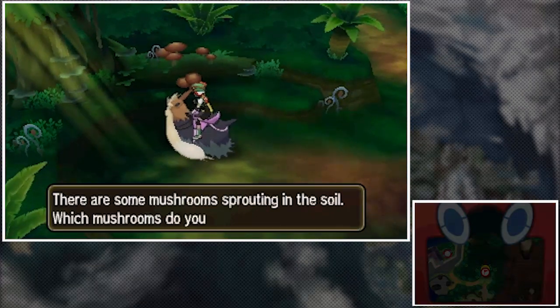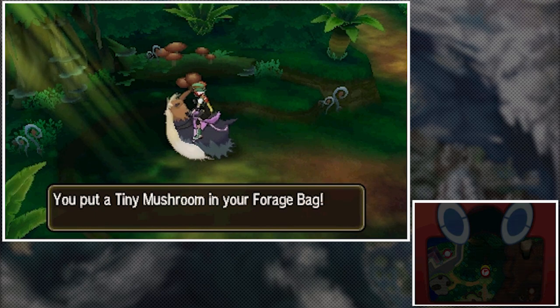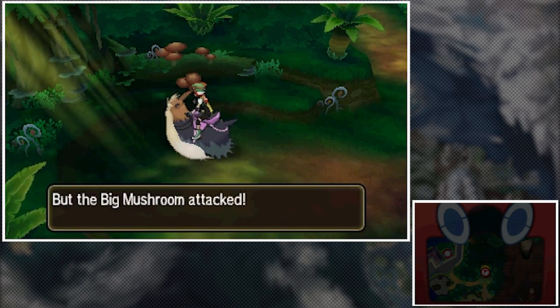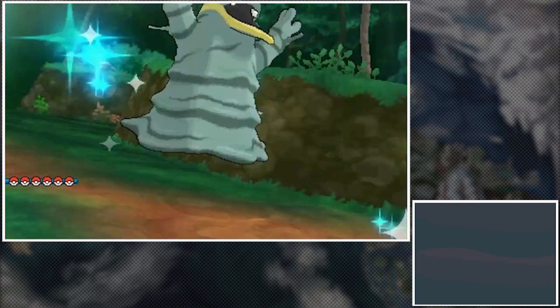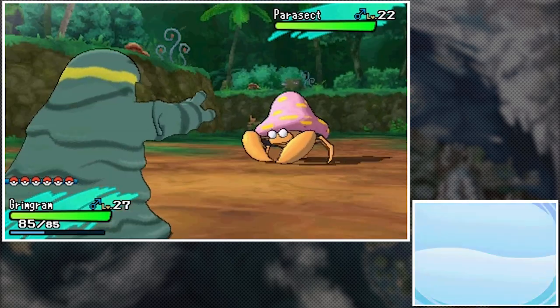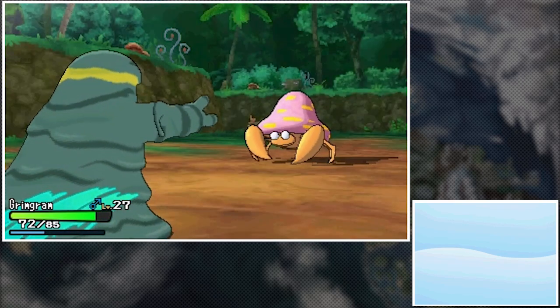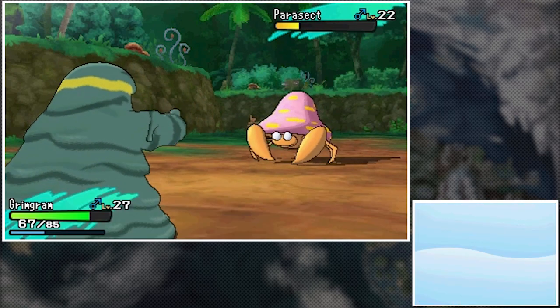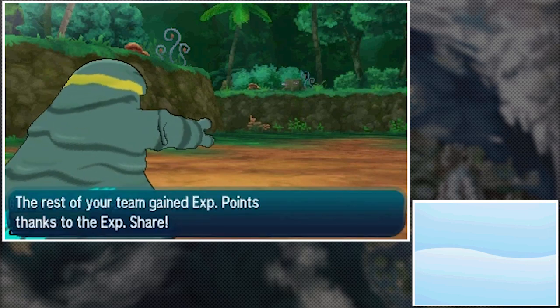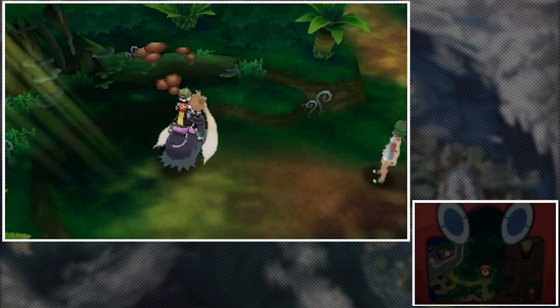There are some mushrooms sprouting in the soil — we needed the tiny mushroom, I think. But the big mushroom attacked! It's actually a Parasect. I'll give Grimgram a shot with Poison Fang. Poison is fantastic — Grimgram, you the best! Let's go for a second Poison Fang and get this guy taken down. We got him! Frank leveled up to 27.